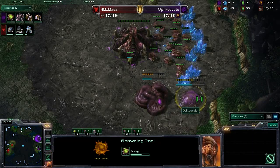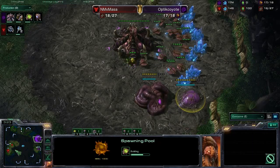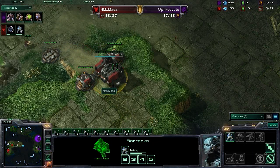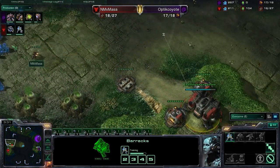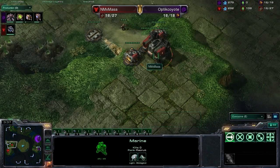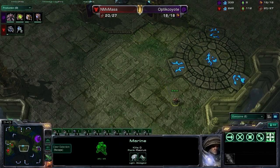Coyote is going to grab that gas to get Metabolic Speed Boost out for his Zerglings, which really enables him to maintain map control in the first ten minutes of the game. Masa looks like he may go for an expansion of his own here in just a moment. He is going to send a couple of Marines out onto the field — one Marine is cruising around looking for his opponent. He has not scouted his opponent yet.